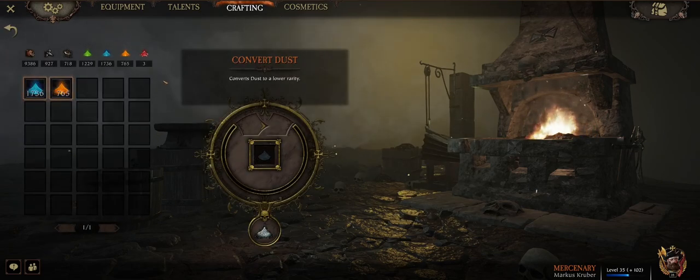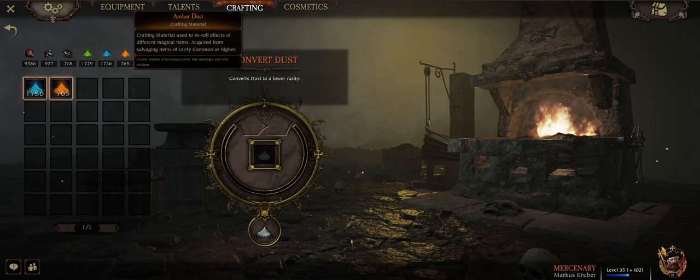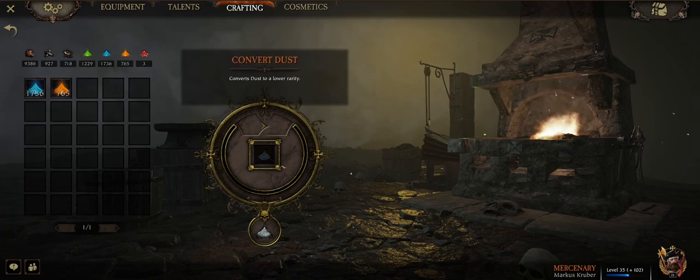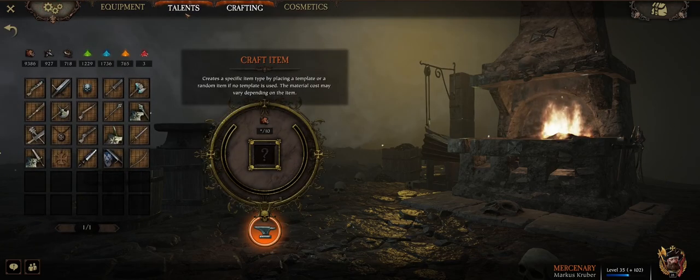If you're hurting for dust, you can downgrade dust — orange into blue, and blue into green. But you can't upgrade dust, unfortunately. If you're struggling to unbox an item that you really want or really like of an appropriate power, you can go to the crafting menu.